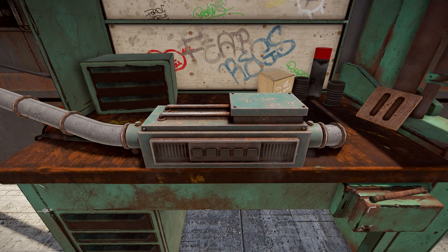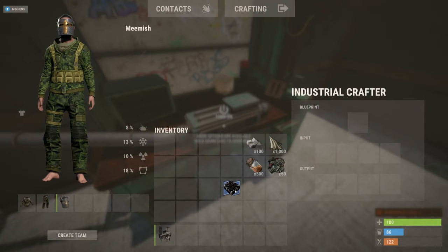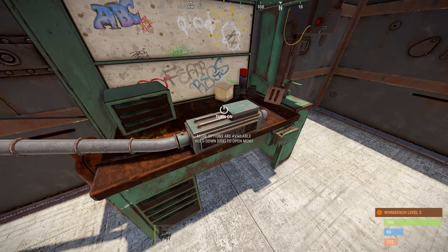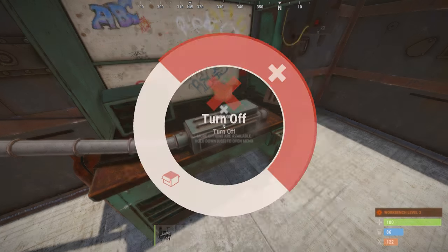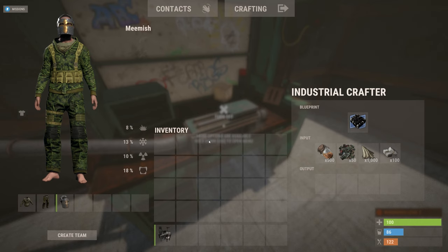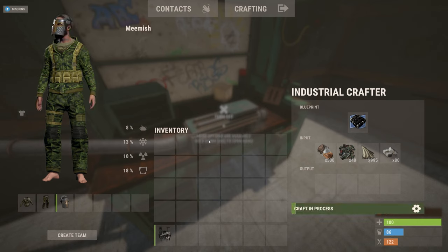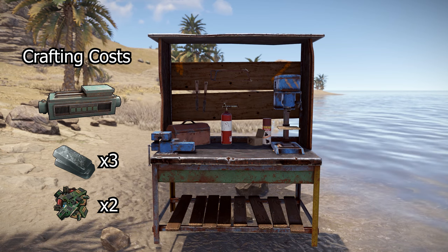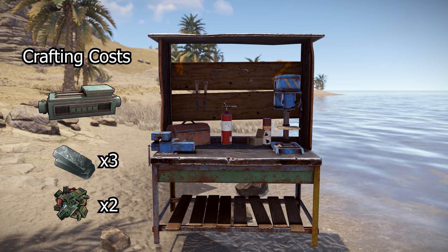An important automating element is the industrial crafter, which can be placed on top of a workbench and used to automatically craft the specified items. The crafted item can be set by inserting a blueprint of the item in question. Once the blueprint is inserted, the crafter must be supplied with the necessary raw materials required for the craft and will begin to craft the requested item. They can be researched for 75 scrap and crafted for 3 high quality metal and 2 tech trash at a level 2 workbench.